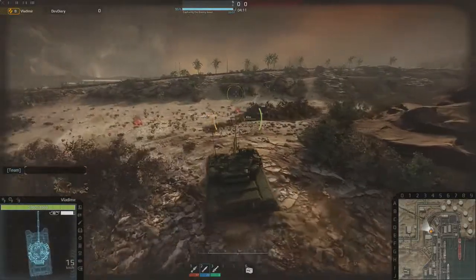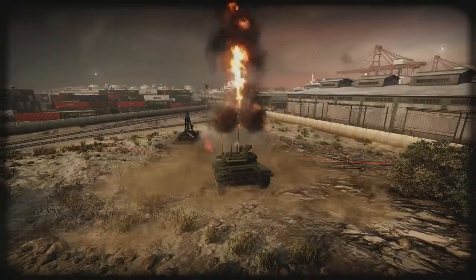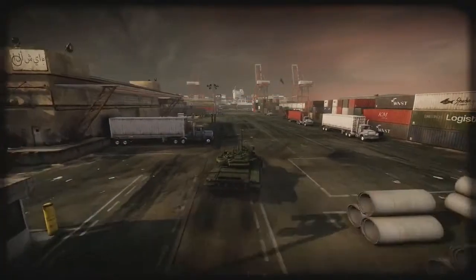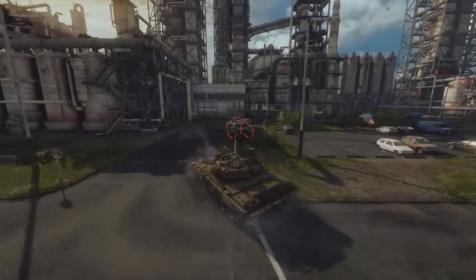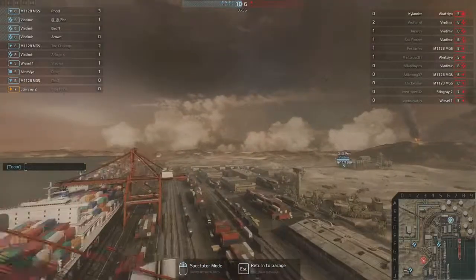This emphasis on realism has been extended to the environments that players will fight over in-game. Our map locations are inspired by real places in the world, and it is very important for us to be authentic to those locations. We really put a lot of thought into what type of places would combat be taking place in a modern conflict — and it really came down to things like resources, ports, harbors, anything that affects trade or energy.